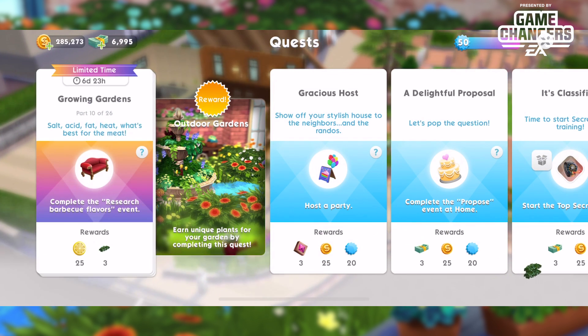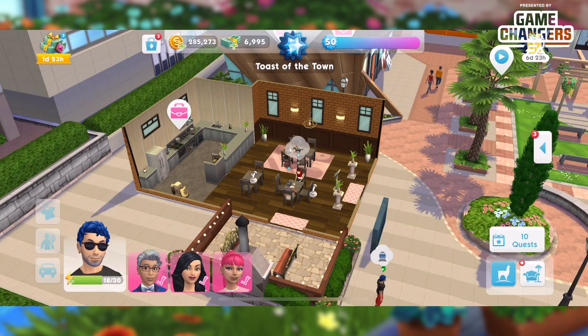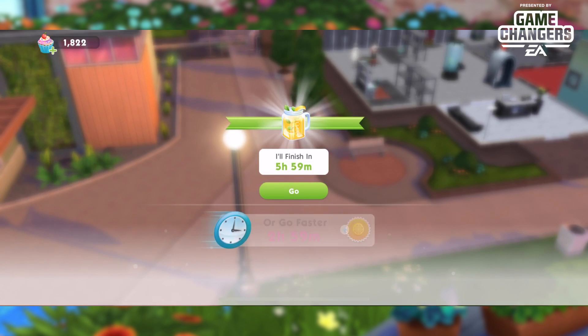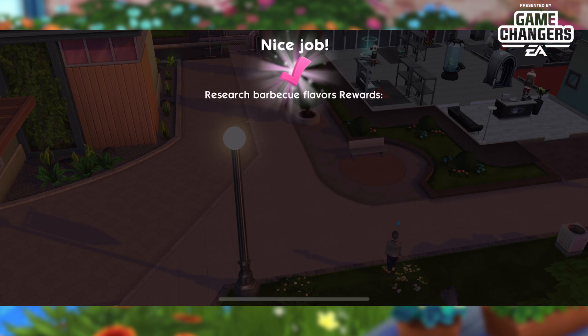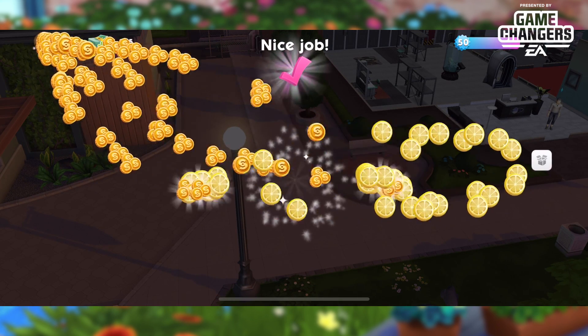Five stickers given out. Part ten, 'Salt Acid Fat Heat, What's Best for the Meat': complete the research barbecue event. We'll go home, click on 'Research Barbecue Flavors,' and do that event, then rush through it. I can watch a video ad to get bonuses and it's a worthwhile cause — got my bonuses, moving on.